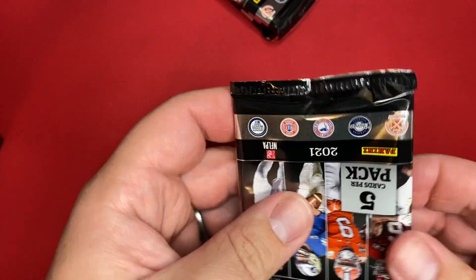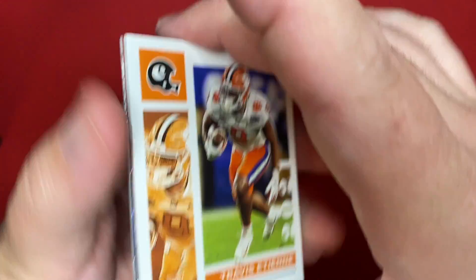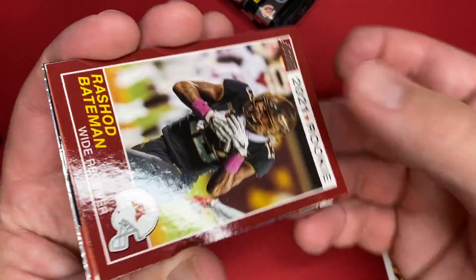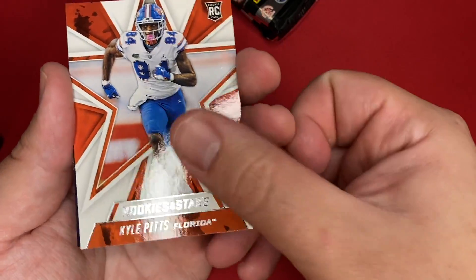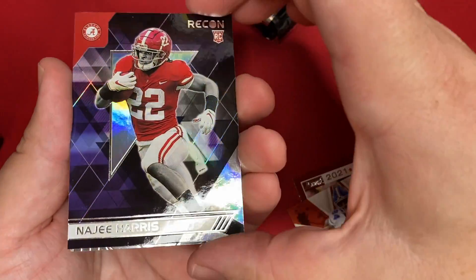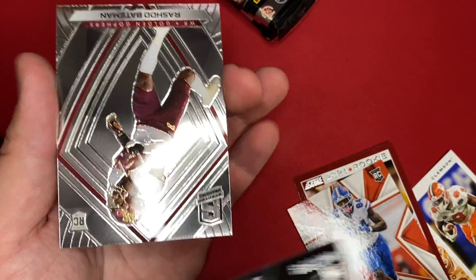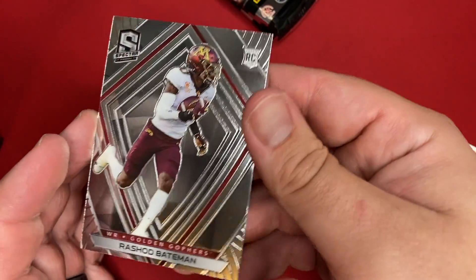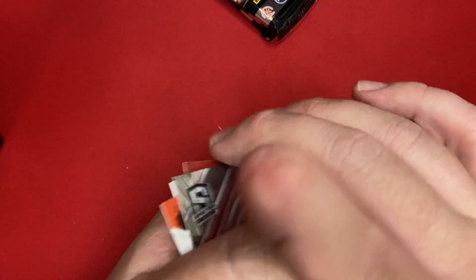Maybe we can pull some more autos out of this — last one I pulled two. There's Travis Etienne. Rashad Bateman. Rookies and Stars Kyle Pitts. There is a Najee Harris on the Recon — I do like the look of the Recon card. And lastly, we've got another Rashad Bateman, and this one's on the Spectre of the Prism. So, an okay first pack. No QBs there for me.